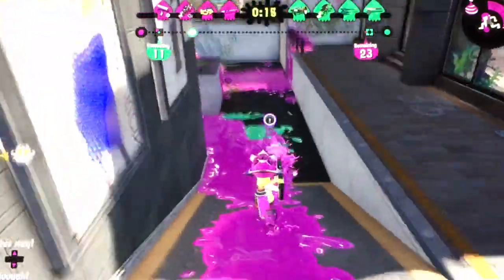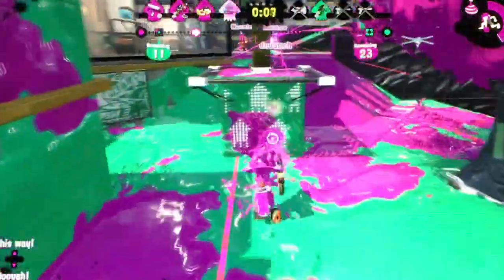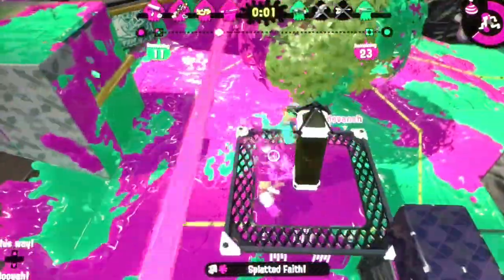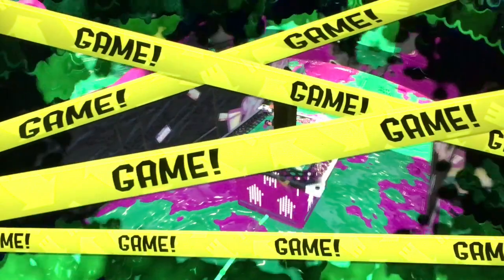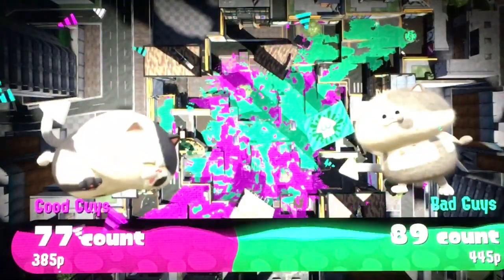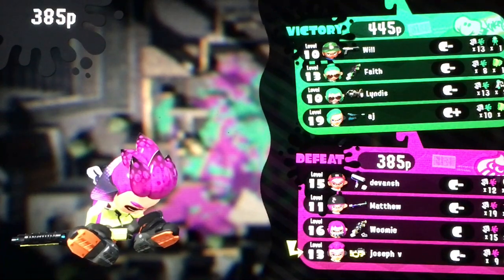I don't really like the Splash-o-matic — I don't think it's really a good weapon in my opinion. Ten, nine, eight — let's kill this guy. Four... anything happens. Come on, let's kill him. Overtime? What's overtime? Jump — boom. Overtime, I think that's good. Where'd the tower go? I have no idea. No! I haven't really said that about Little Judd in a while.